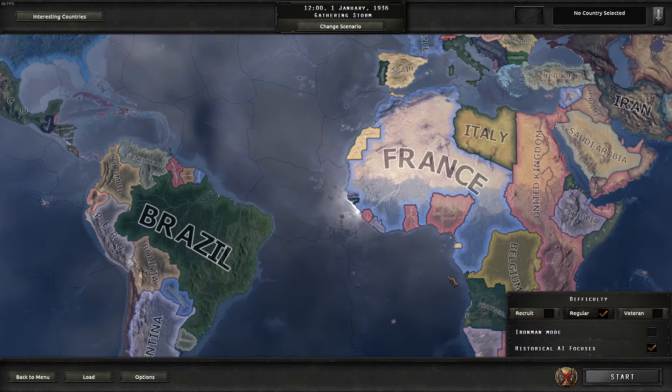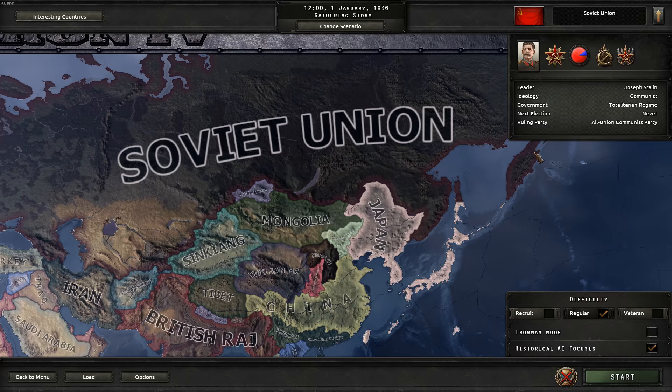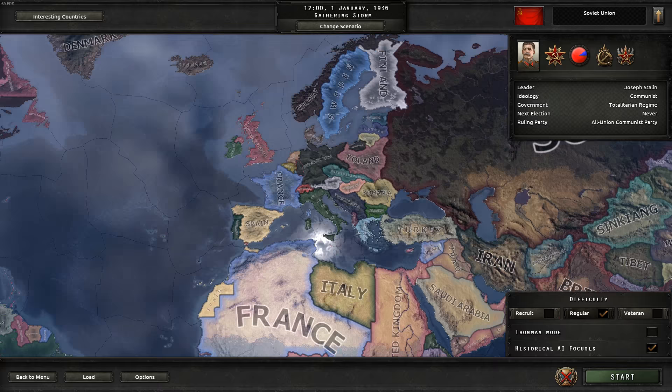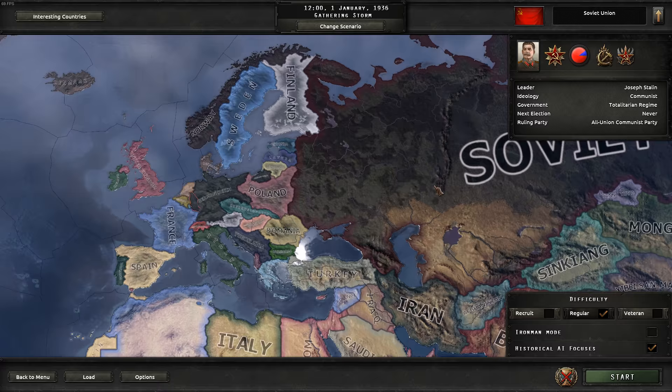In Hearts of Iron IV, you can play all the countries that exist in World War II. The country we're going to select is the Soviet Union. Don't be intimidated — it is incredibly large, but I find it quite easy to understand with fewer hurdles than other nations. Countries I would avoid on a first playthrough would be the UK and France, since they have lots of overseas colonial possessions, different divisions, large navies to organize, and penalties that hinder early-game play.